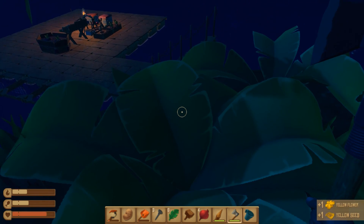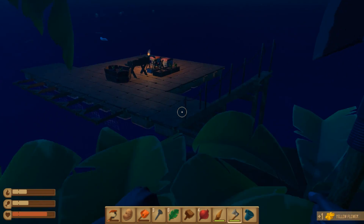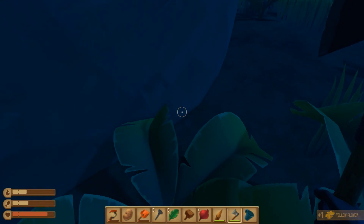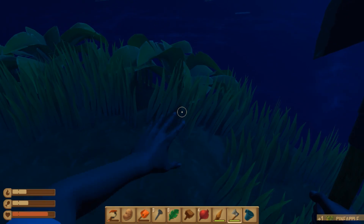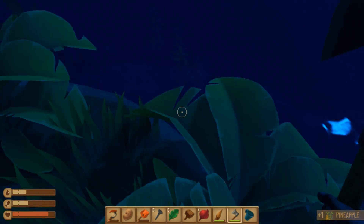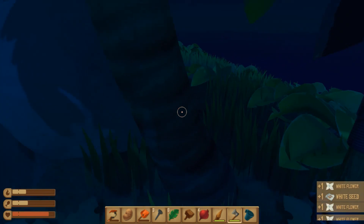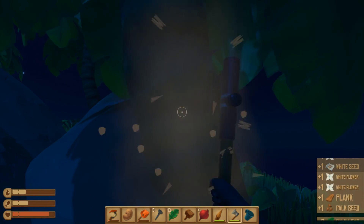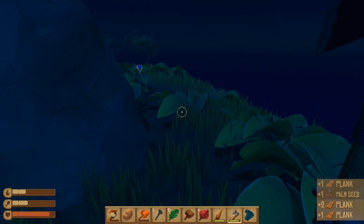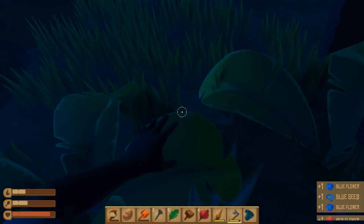Yellow flower — we get a seed for it. That's to make dyes, I believe. Hopefully the shark doesn't bite off — oh, what is that? Pineapple! Nice. White flowers, this is dying. We can — yes — palm seeds! Palm leaf, nice. This is good stuff.